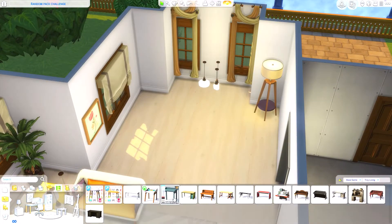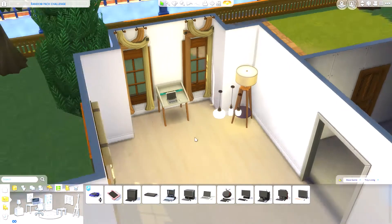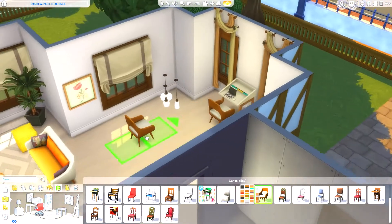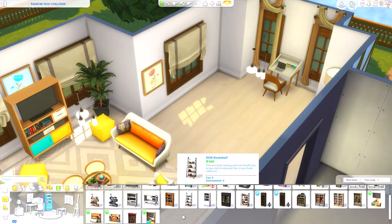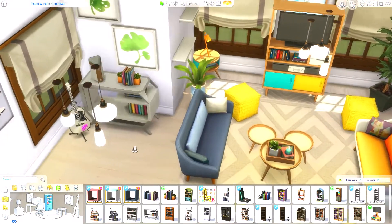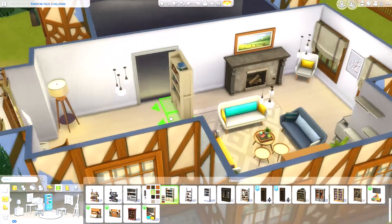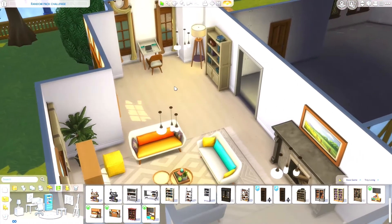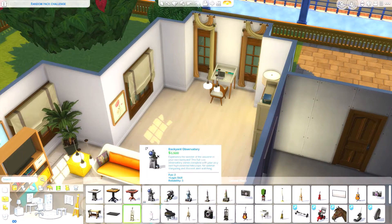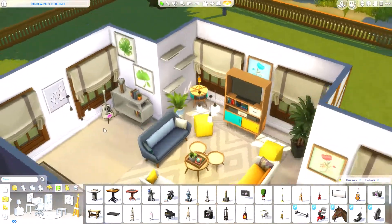I'm putting a little desk with a laptop in the living room using one of the tiny living items. I'm trying to use as many Tiny Living items as I can — the little plant displays, the bookends, and a small bookshelf. I might add an easel too, making this kind of a relaxing artist's corner.